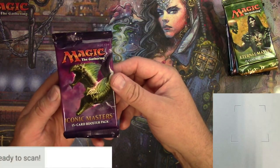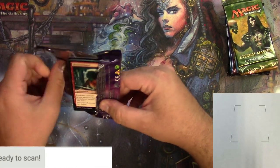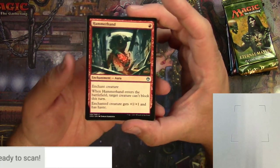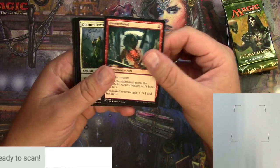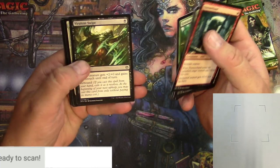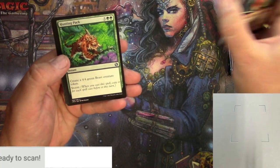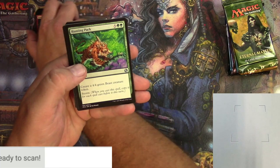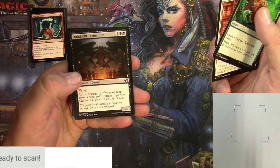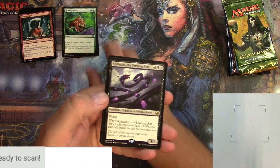As always, I will be scanning up the rare and showing it off whether it's 35 cents or $35. Iconic Masters: Hammer of Nazahn — going through the commons a little bit. Wall of Roots, Eternal Thirst. Some uncommons: Hunting Pack, Burrenton Forge-Tender, Indulgent Tormentor.